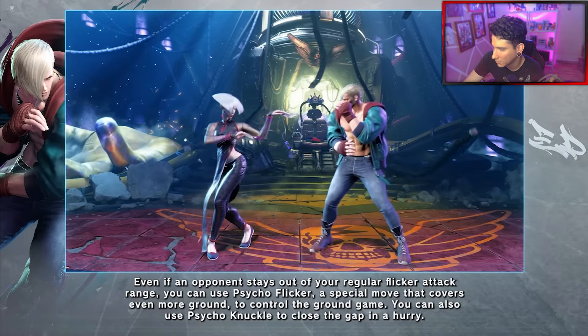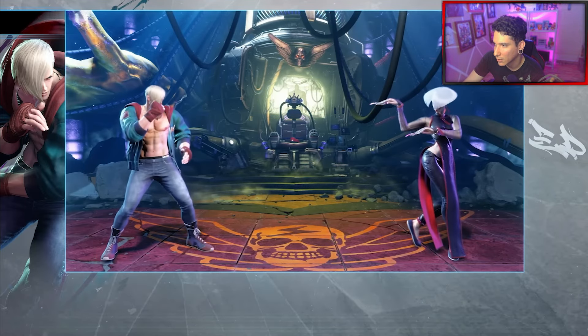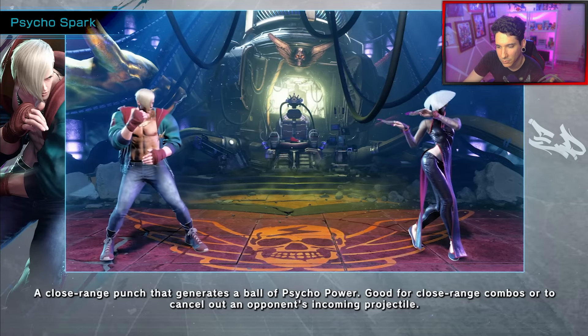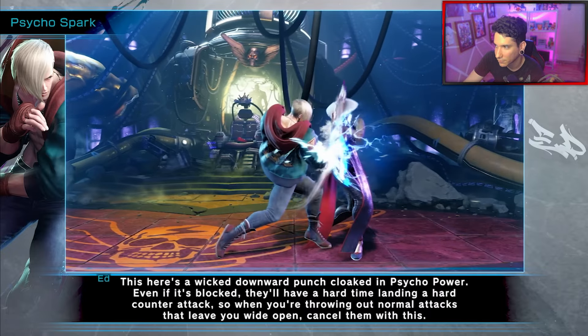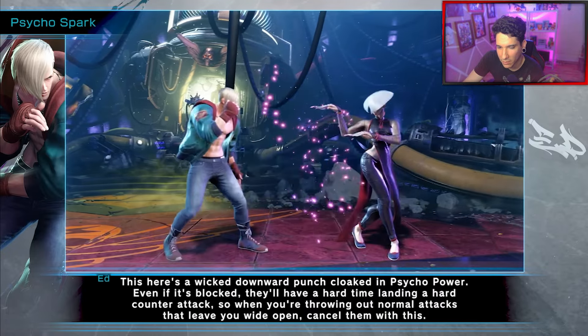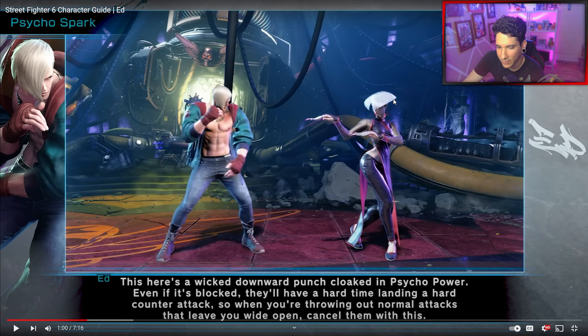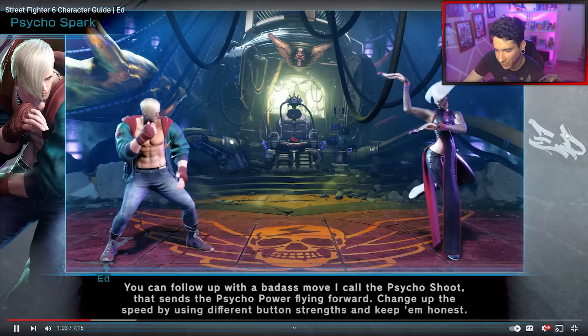That's a Psycho Knuckle. Those range punches generate a ball of Psycho Power — Psycho Spark. With Psycho Spark, you can actually neutralize fireballs, and he can throw back his own fireball. Just like SF5, but this version is a bit different.